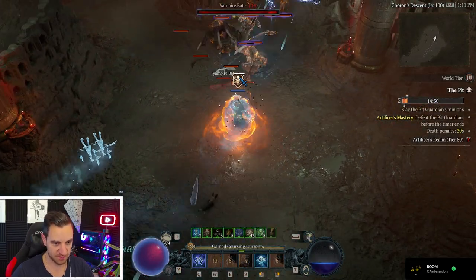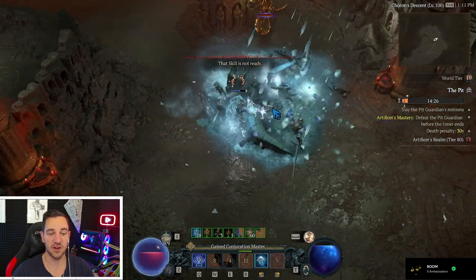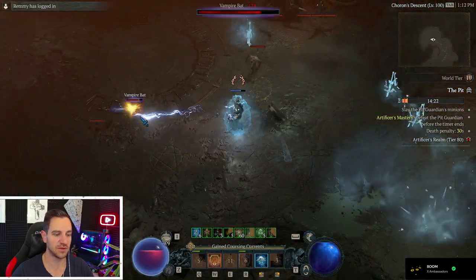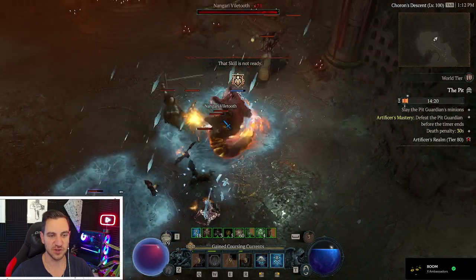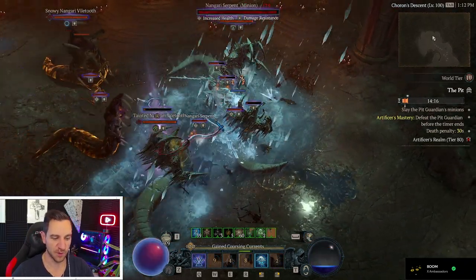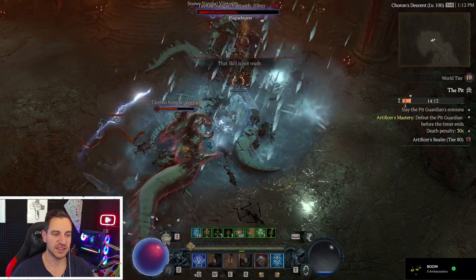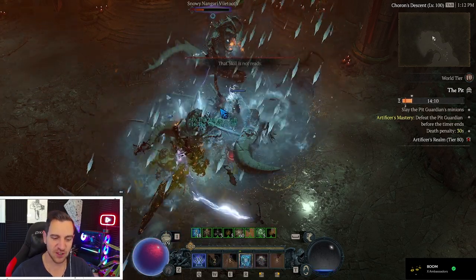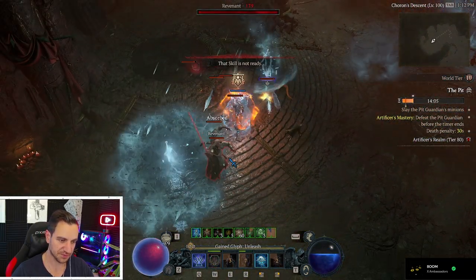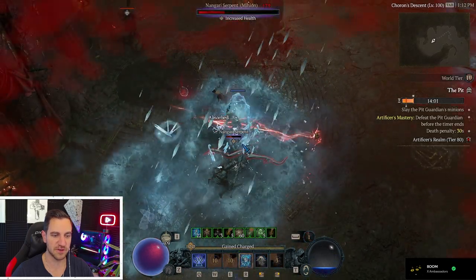Now I want to preface this. This build is not OP at all by any means. If you want to have the most OP build in the game then you gotta go with your lightning spears, because sadly Blizzard the company making this game still mostly has one, maybe two or three builds that are super OP and the rest just kind of aren't there. But this is pit level 80, so you can easily farm your materials just fine.